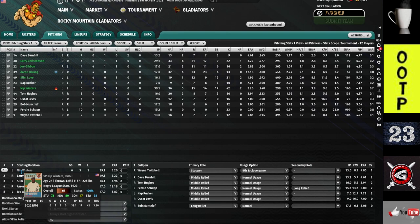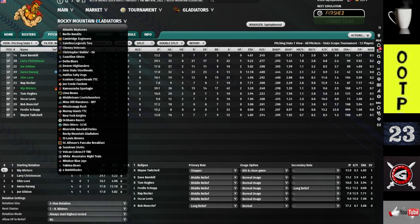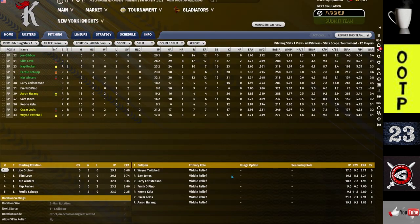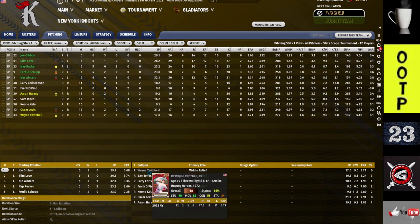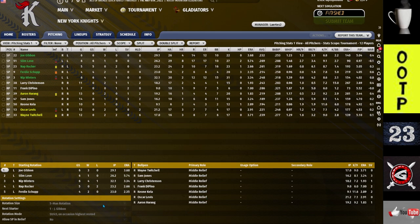Let's take a look at the winning team, the New York Knights. Notice their lineup compared to my lineup — you see some similarities? They do have Wayne Twitchell, but in a middle relief role. They're not specializing any of their bullpen guys, and they do run a five-man rotation as well.